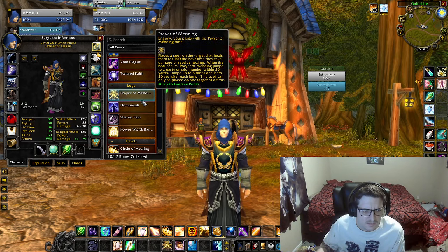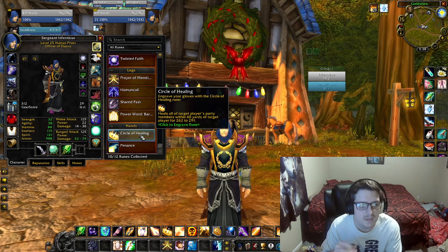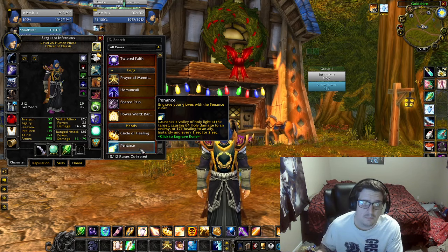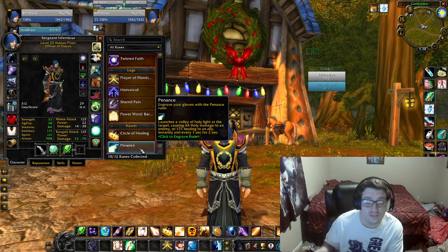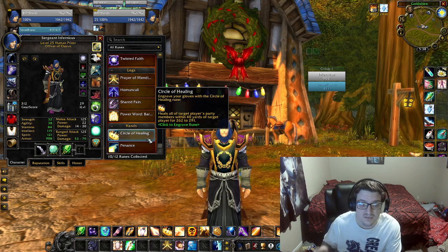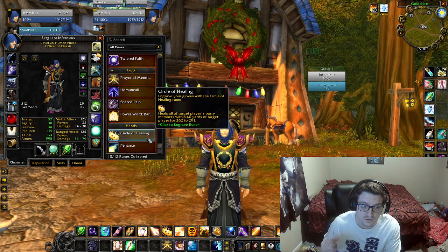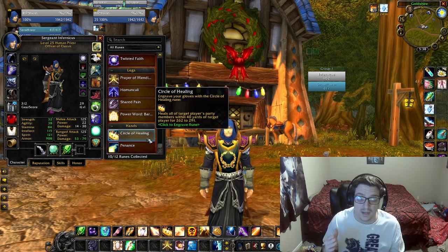On my hands — this is the controversial one because a lot of people like Penance, but personally I like Circle of Healing. Penance is really good for single target, but Circle of Healing can save raids. If you know what you're doing with Circle of Healing, it can save raids. So those are my runes right now.